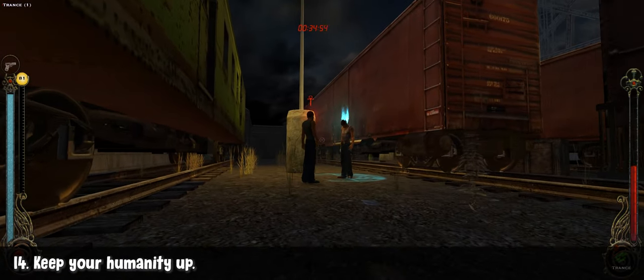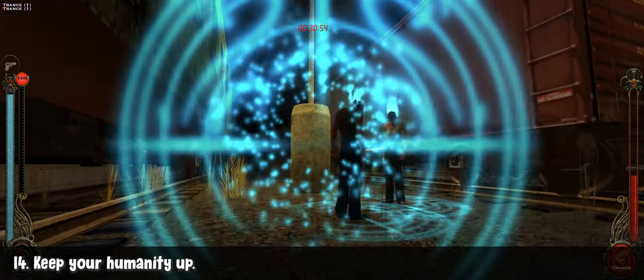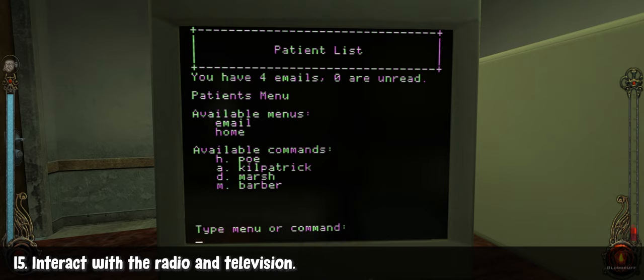Keep your humanity up. The more you lose humanity, the more often you'll go into a frenzied state, and like I said, it's not a fun experience. Take the time to listen to the radio as well as watch the television — especially if you're playing as a Malkavian.